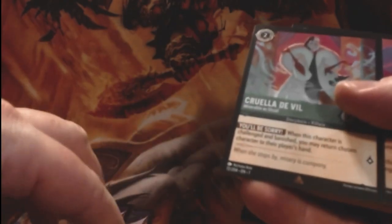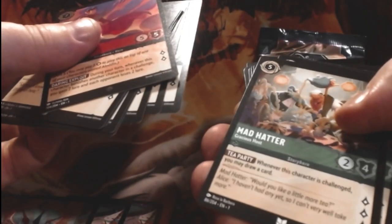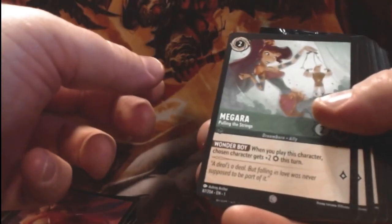We've got two Aladdins — oh, different Aladdins. This one's got shiny foil on the sword, that's kind of cool. Duke of Wesselton, Horace, Iago, Jasper, the Mad Hatter, and Megara. That was actually one of my favorites growing up — the Hercules movie.